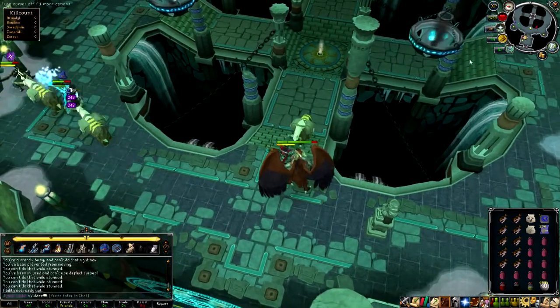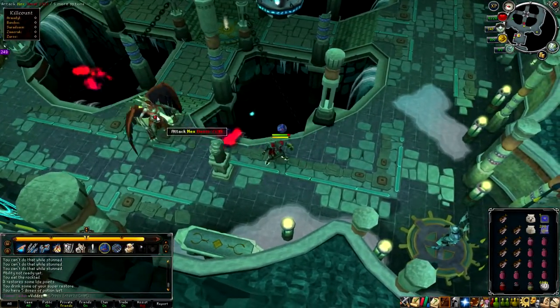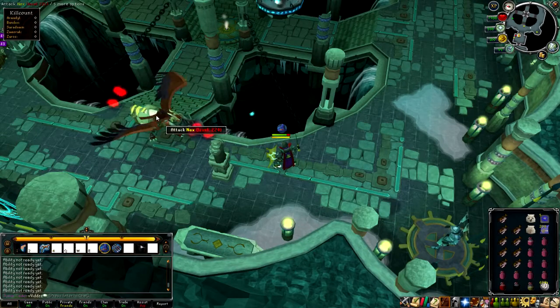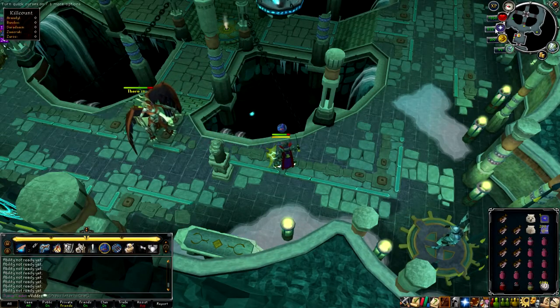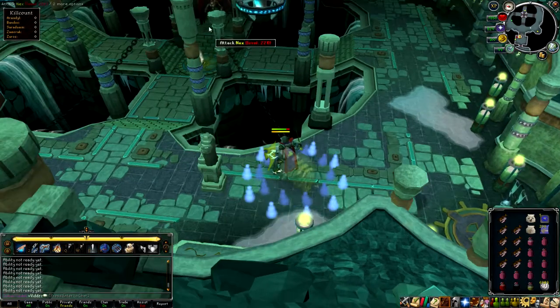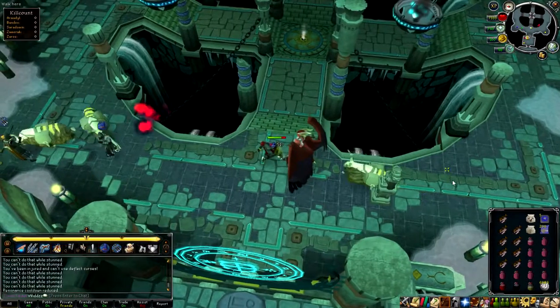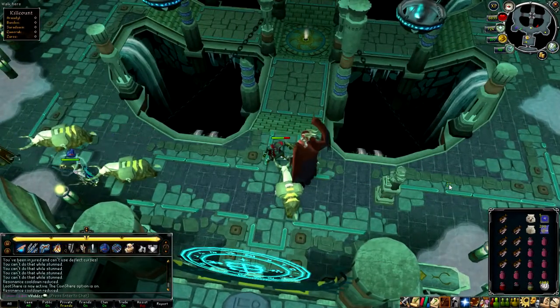That was a fail so use Freedom when that happens. Tanking is probably not the easiest thing to do — I should have brought a Penance aura, that's a fail. Take off your prayer, use Resonance — but that was a fail. You do not want to do that because she can attack and you will not get a Resonance heal since Resonance only lasts a few seconds.